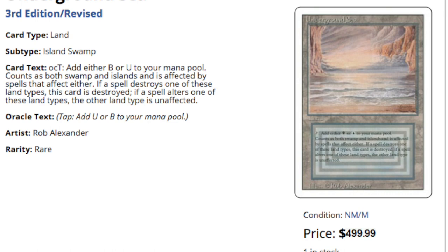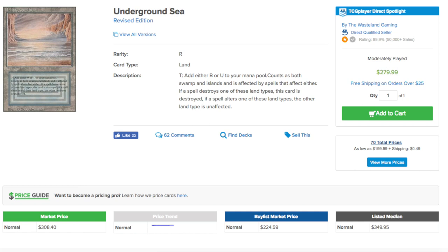Why is this important? Some people would say, oh, it's just Star City Games, they do this all the time. But they also raised their buy list — I believe the buy list is at $300 now, and a buyout is evident. The normal buy list market price is $225, Star City is around $300, the listing median is around $350, you can get a moderately played with shipping for $280, and the market price for a normal one is $308.